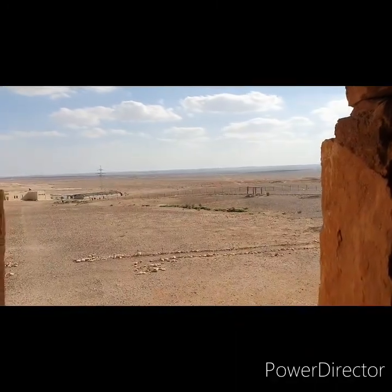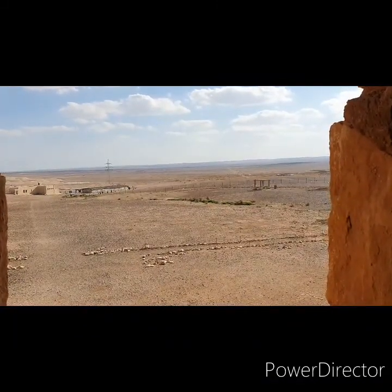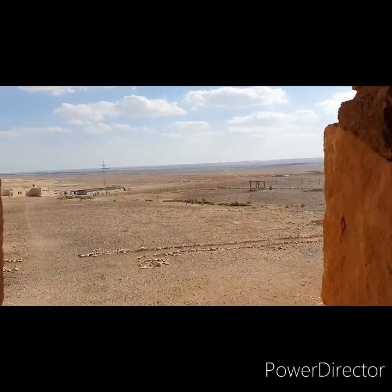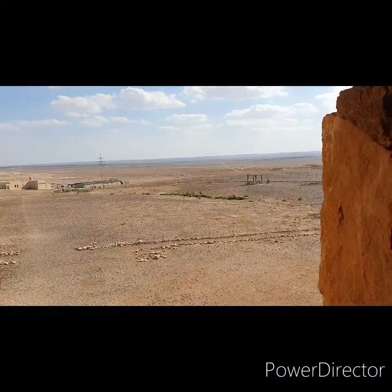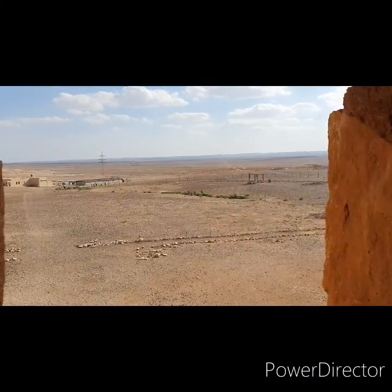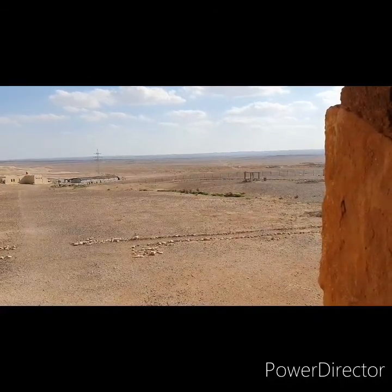When we were driving up towards this caravansarai — this could be an inn or a way station — you could actually see it from about four or five kilometres away. Unlike other buildings we've seen in Jordan that are on the tops of hills and mountains, this one is in the centre of a very flat plain, so you can see it for quite a distance.